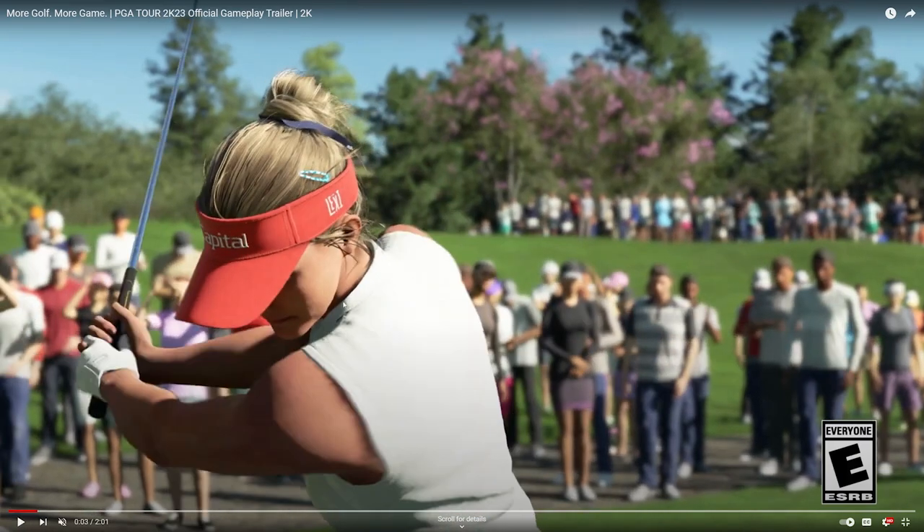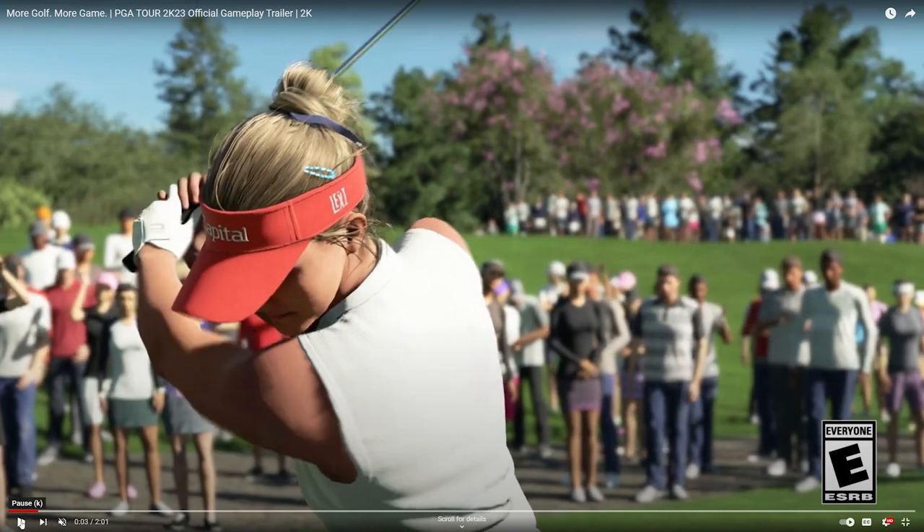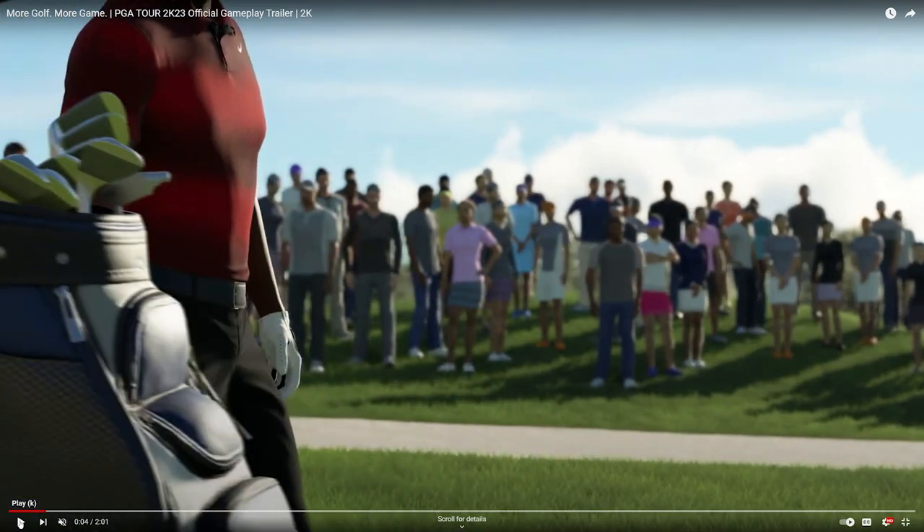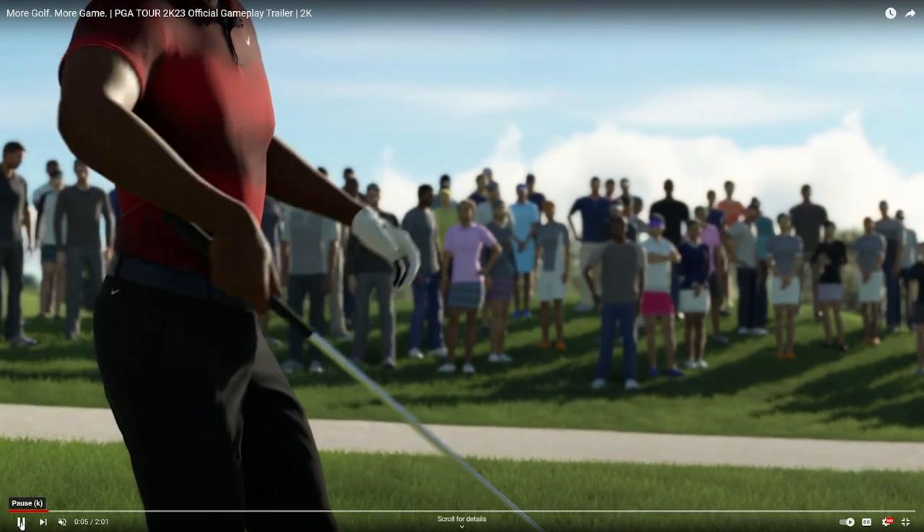We have Lexi Thompson here — another playable pro in the game. It's so cool they have both PGA and LPGA players. Pay attention to the different swings of the pros — they all look different. It looks like they actually scanned in their swings. Then we have another close-up of Tiger with the golf bag as well.